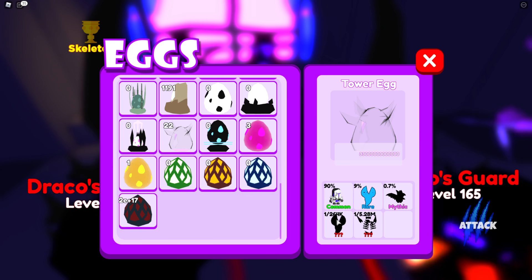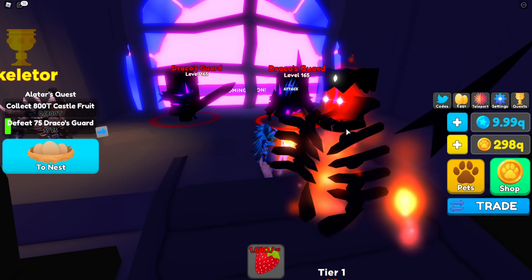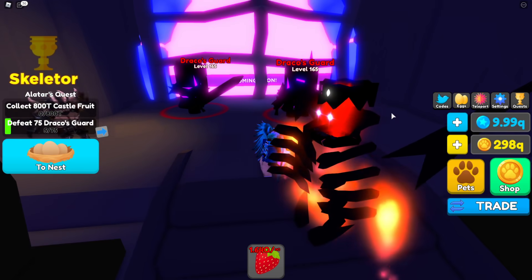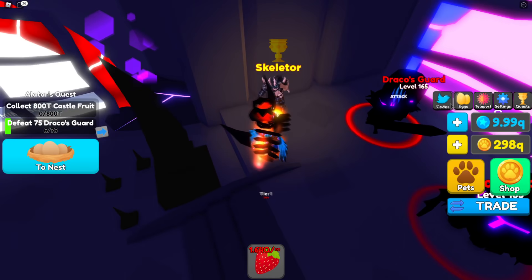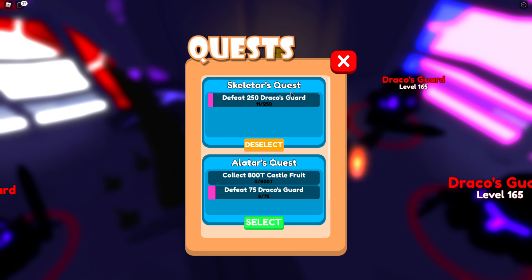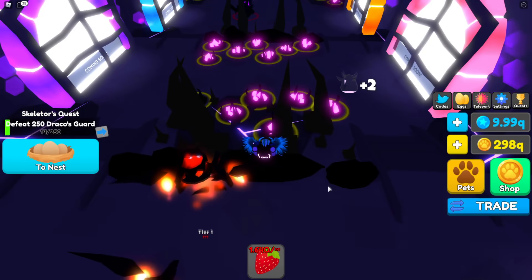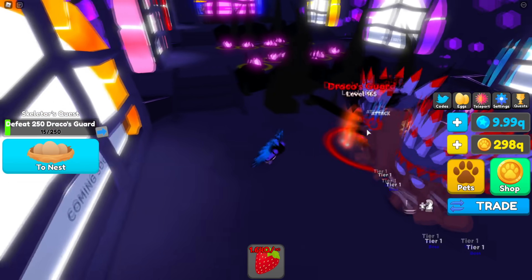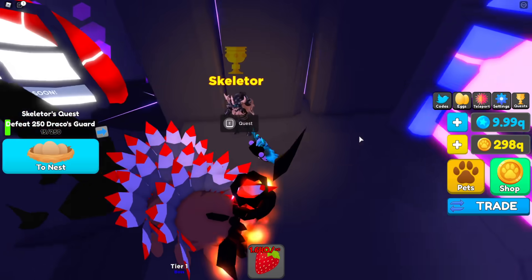There is also another secret pet in this tower egg right here. It's actually a lot easier to get — it's only a one in 264,000 chance, so it's still really rare but nowhere near as hard as the Grand Titan. We also have the Mythic at 0.7%. These pets just look super cool — the devs just make them look so unique. Over here the Skeletor guy gives us a quest, which is to kill 250 of the Draco Guards. I already picked it up — I have no clue what you get when you complete it but we're going to try and complete it in the test server.